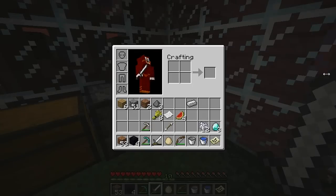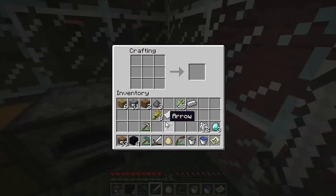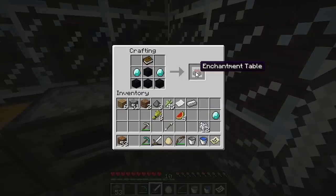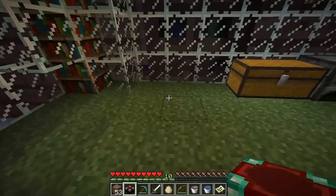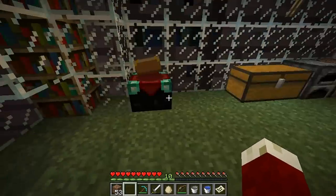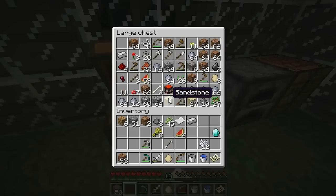Let's bring up how to make an enchanting table — there it is right there. I need a book too, so I'm going to need some of this. Let's make some paper. Paper makes a book. Now we take two diamonds, four obsidian, and one lonely book. Enchanting table right there! I guess I could place it right about here. I'm going to make more books so you can enchant even better stuff. I'm already level 10, so that's pretty good. There's an enchanting table — that's probably the coolest thing they added in Minecraft in a while.